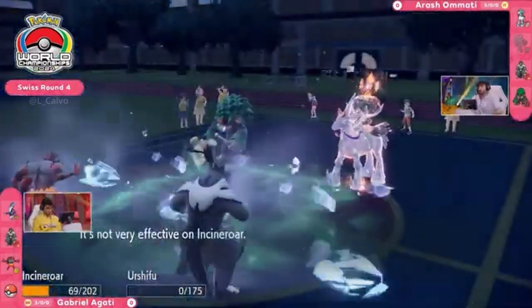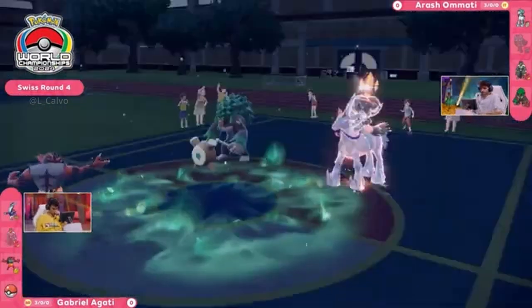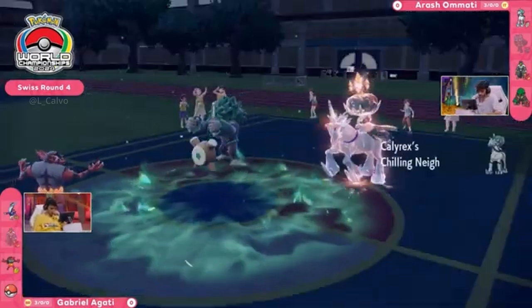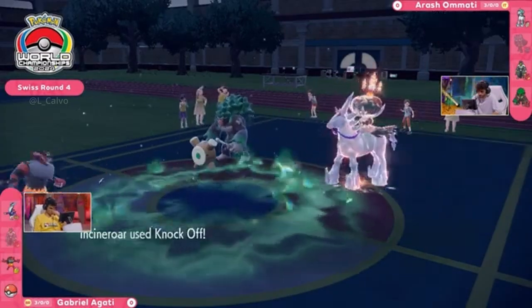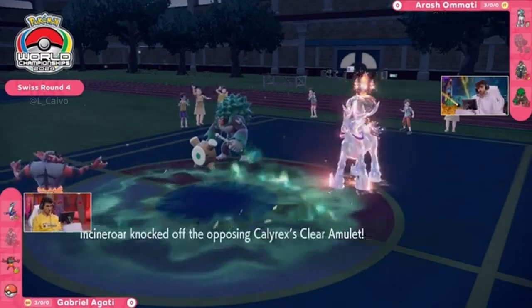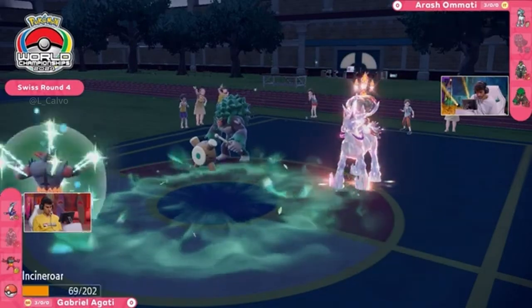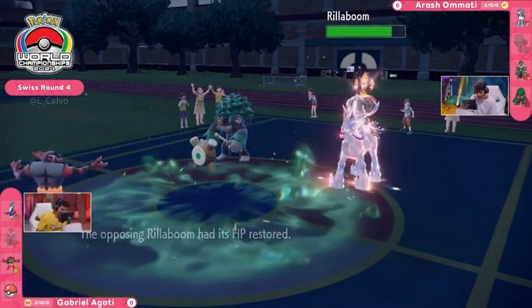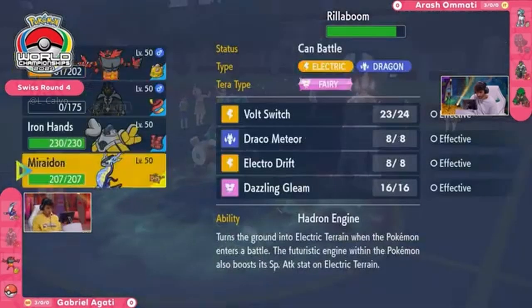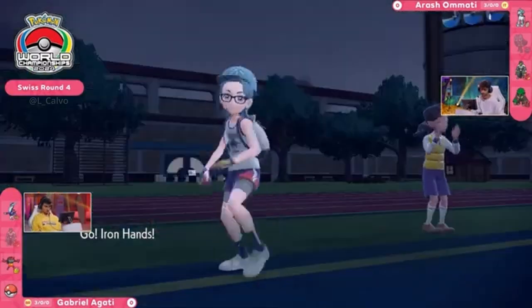Sucker Punch won't do too much into Calyrex, but now Glacial Lance — already softened enough — is going to KO Urshifu. Incineroar now down to about a third of its health, not taking nearly enough damage from either of those two Pokémon. Chilling Neigh goes off — that's the first attack boost for Calyrex, which hangs on through the turn. The Clear Amulet's gone but Calyrex holds on, with just enough HP — the impact of the grassy terrain.